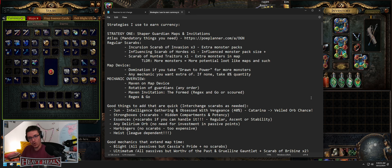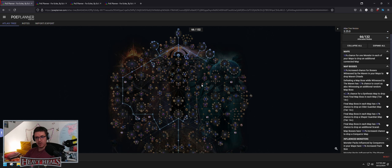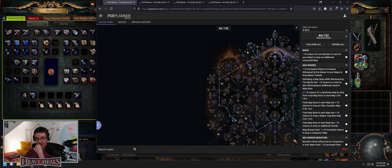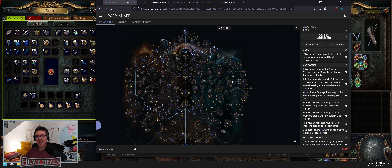You can make some decent currency out of shaper guardians. You can always use Orb of Horizons to change them into any of the four guardian maps. This is the atlas tree that will be used for shaper — a base atlas tree. These will all be linked in the notepad, so you'll have to access my Discord to get there. This is basically shaper with Maven.